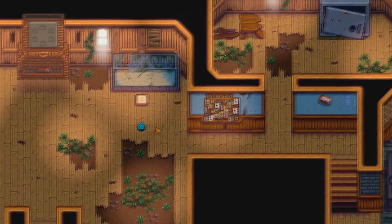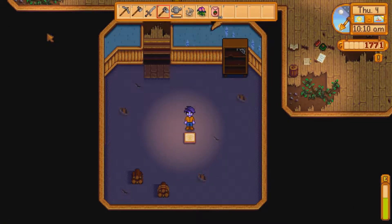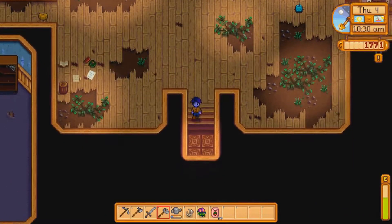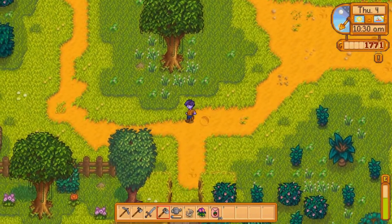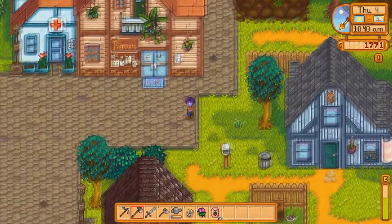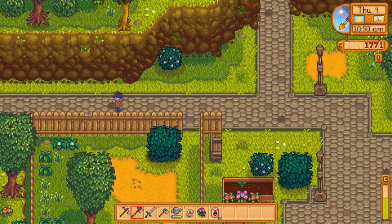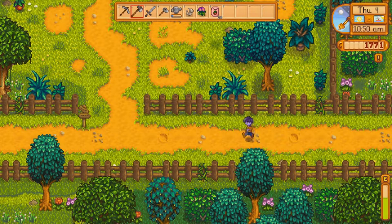For the animal bundle I need a large milk, a large brown egg, a large white egg, and either wool or large goat milk. But I also need a duck egg — I don't have one. Buying the duck feather from the gypsy wasn't a good idea because I need a duck egg as well.